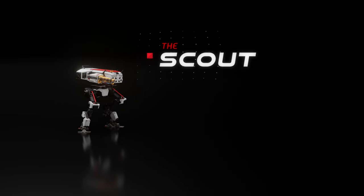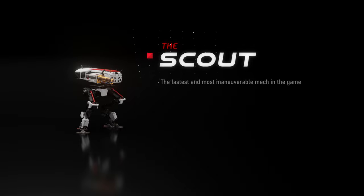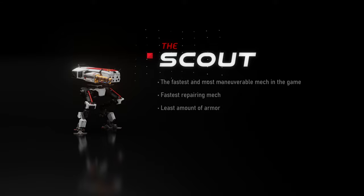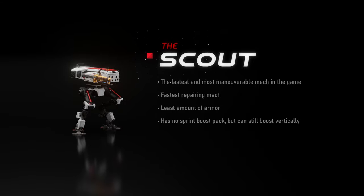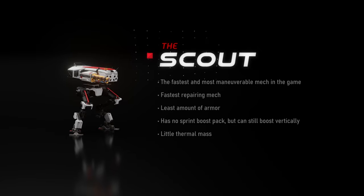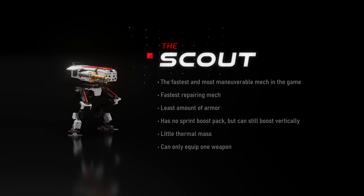The Scout Class is single-handedly the fastest and most maneuverable mech in the game. With only two repair sectors, it's the fastest repairing mech as well. With so much speed though, the Scout has the least amount of armor. It has no spring boost pack, but can still boost vertically. The Scout has very little thermal mass, so it requires very little energy when using those boosters. With the new improved venting system, it also dissipates heat very quickly. Also, it can only equip one weapon.